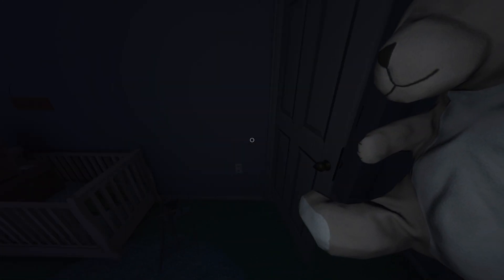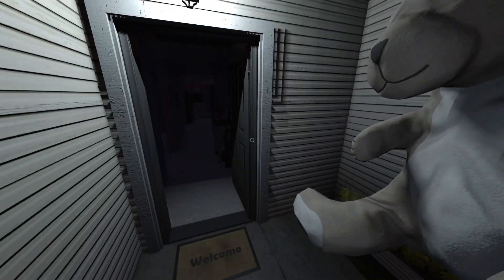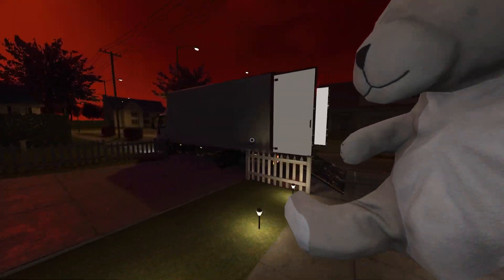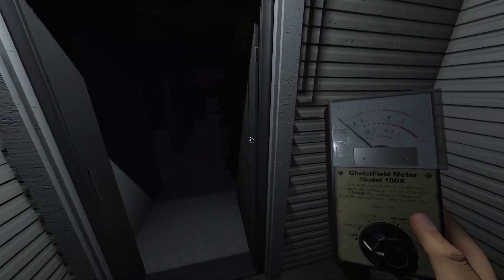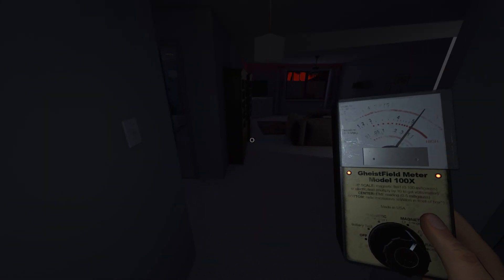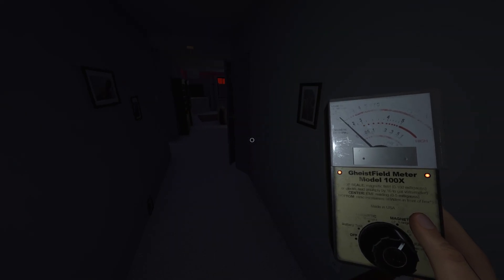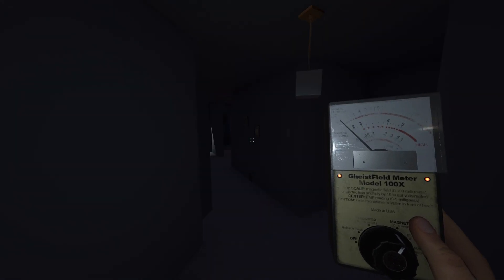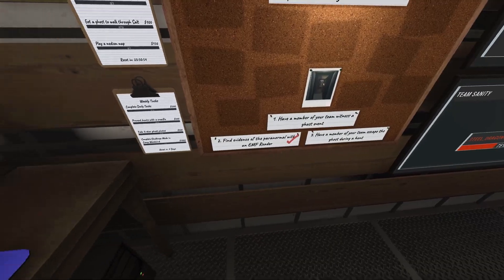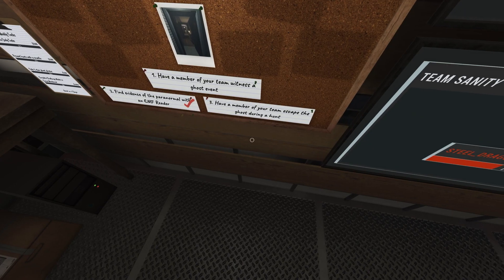Wait — I can pick up things. I have a teddy bear now. You know what? I'm taking this from you. If you're not going to come out and show yourself, I'm going to start taking your stuff until you do. This is mine now. And you're going to show yourself now because you better be mad — I took your stuff. Show yourself. If they show up now... oh my gosh, they are mad! Oh, they just opened the door. Look at this spike right here. Find evidence of the paranormal with an EMF reader — we got it. We got to witness a ghost event.